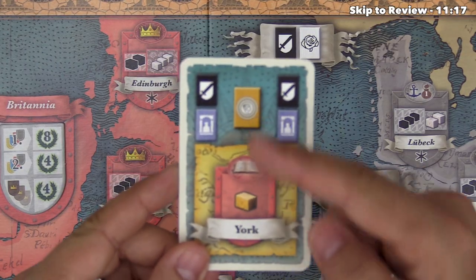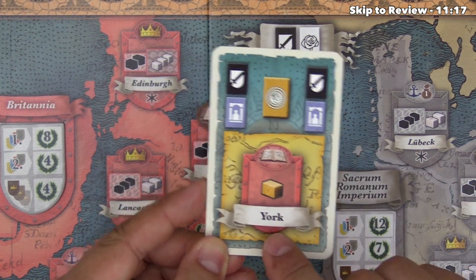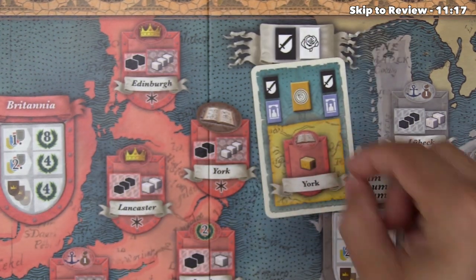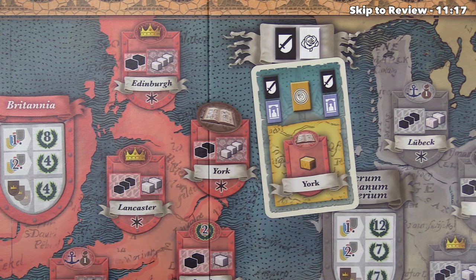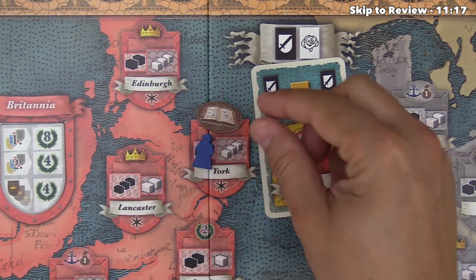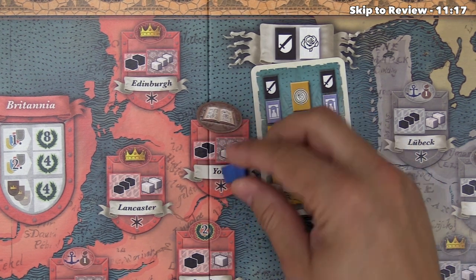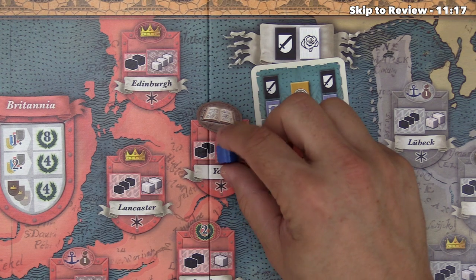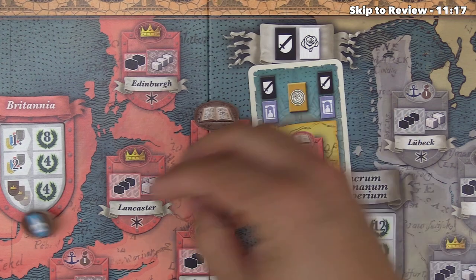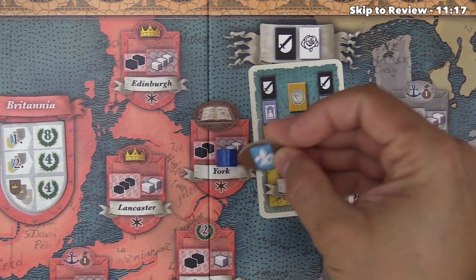Now let's look at these special golden actions. Every card, except for the jokers, has one down here. For example, this one shows the symbol of York and a single gold brick — the player can spend this card plus one brick back to the bag in order to put a supporter figure into the city of York in either the prince or duchess slot. They essentially got three white bricks worth of value out of that single cube, and would also take the top book action.